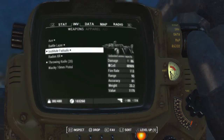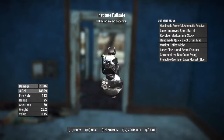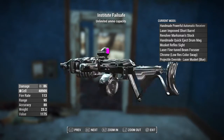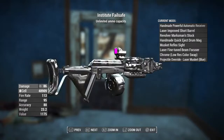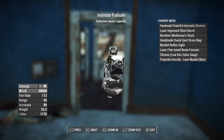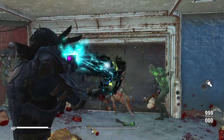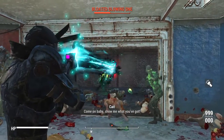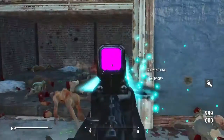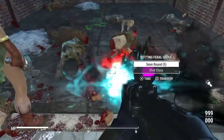The final one I want to show you guys is by far the most powerful one of the bunch. This is going to be the Institute Failsafe. It's going to be a handmade rifle with the powerful automatic receiver, laser-improved short barrel, revolver marksman stock, handmade quick eject drum mag, musket reflex sight, laser fine-tuned beam focuser, it's going to be chromed out, and it's going to have the projectile override for the laser musket in blue. This is by far the most powerful weapon of the bunch, and you'll see why. Just destroying things.